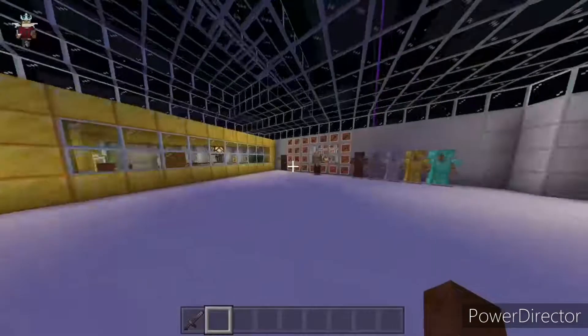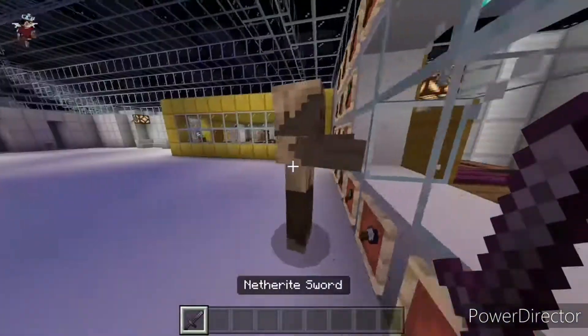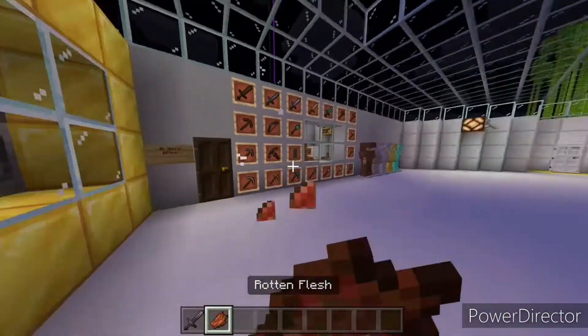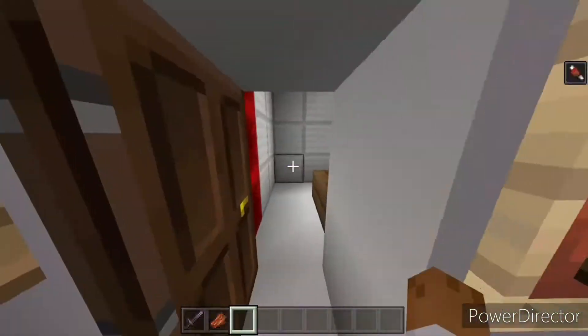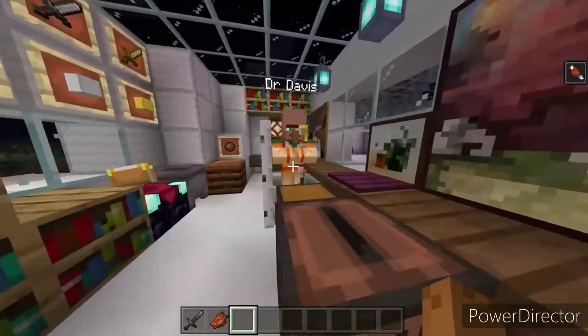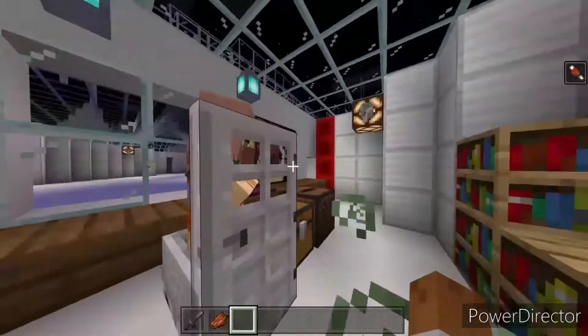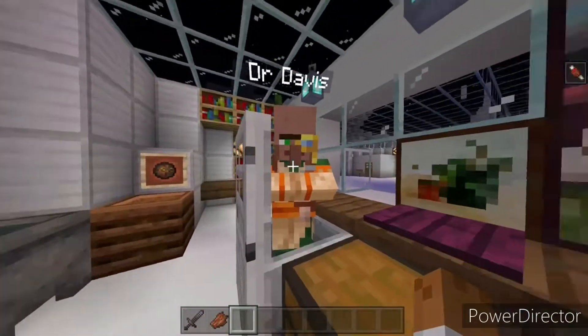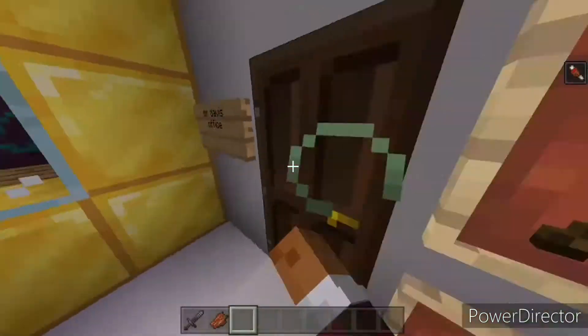Basically, I got — why is there a husk in here? Don't know why, gonna kill them. You got some rotten flesh. Okay, so we got Dr. Davis, and this is his office. I did build it, I paid a lot of money. I should do roleplays in Minecraft — it's pretty good. Yeah, that's Dr. Davis and you can see him.